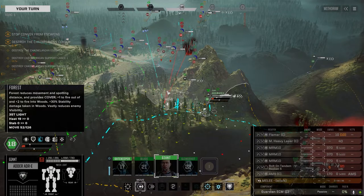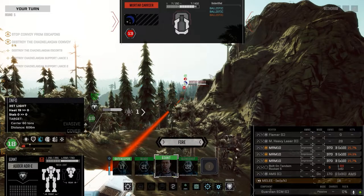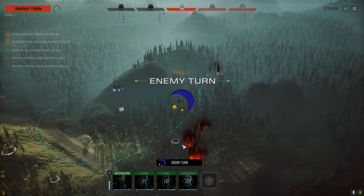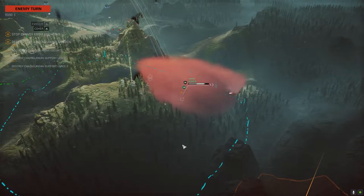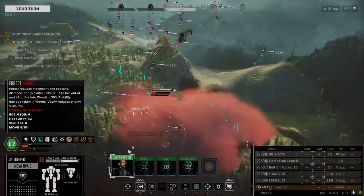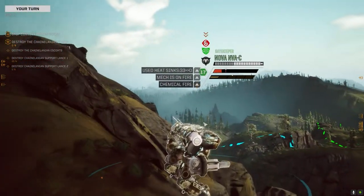We can get a shot at him, but it opens us up to that other Nidhogg though. We can go from here, moving to position. What do we have that can hit him with? The MRMs — not enough. Well, he is panicking at least — make it harder for him to hit us. This puts me in the open and runs me through some flames, but it gives us a direct line of sight on that Nidhogg.